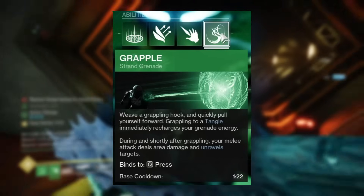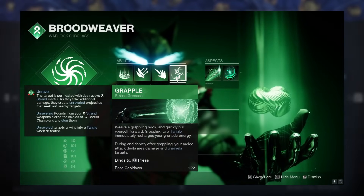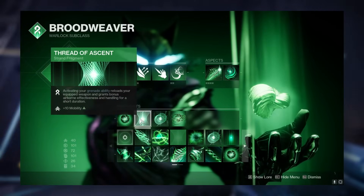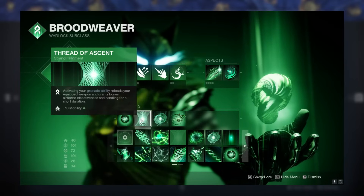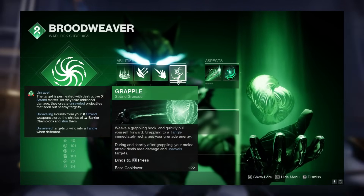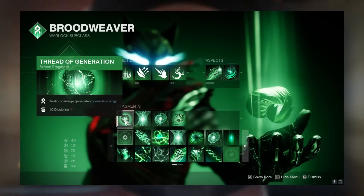Your abilities play an important factor. In your grenade slot you need a strand grapple grenade, as this has the lowest cooldown of the three, meaning you'll be getting it back very quickly. Combined with Threat of Ascent, this essentially gives you Demolitionist for any weapon you have out — so whenever you use your grenade ability, it skips the reload on your rocket launcher.